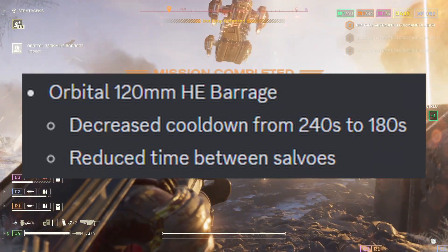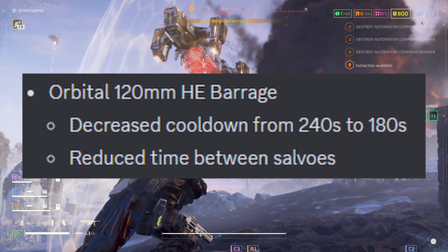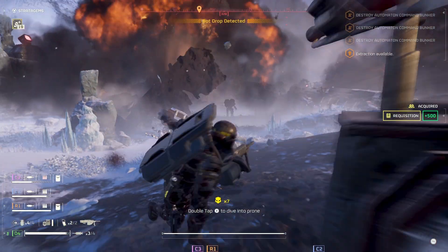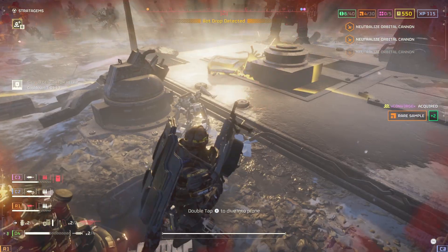On the other hand, the 120mm is pretty dang good now since the last patch's buffs, giving it a lot more uptime and a tighter spread. It's fantastic at softening up bases and can wipe out objectives like detector towers, but I've also been tossing it at groups and factory striders.